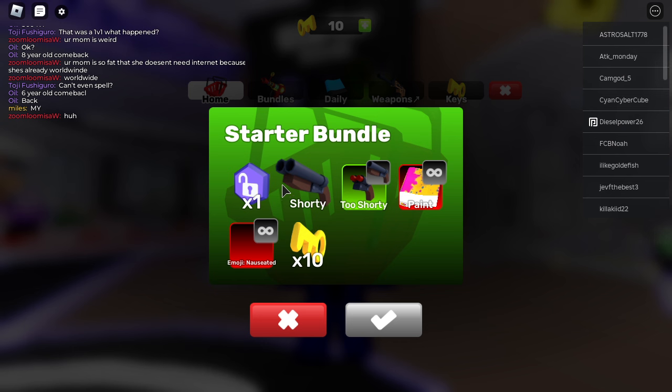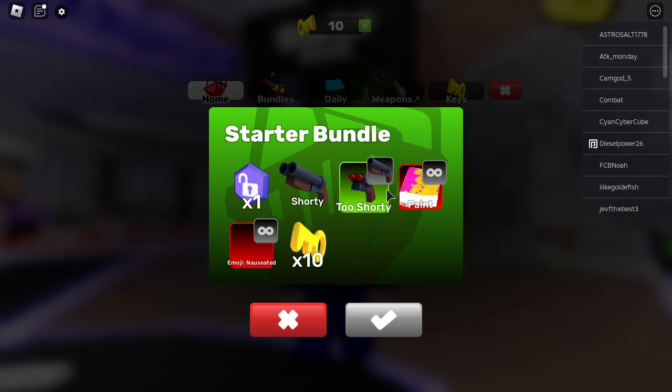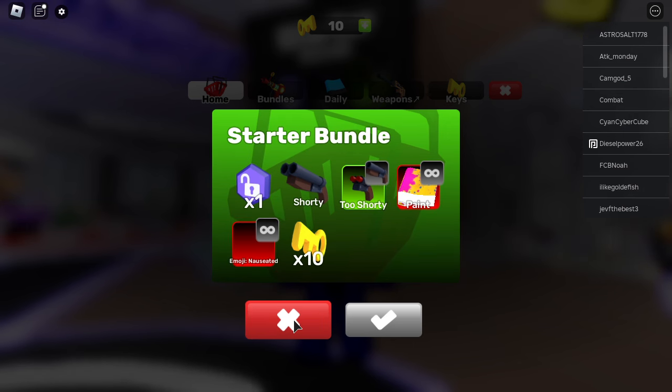This is the free unlock — you can use it on anything you don't have. The sniper is good, obviously one-shot headshot, it's fun to use. I'd say get it. You get the Shorty, which is a really good shotgun secondary, but I recommend the Uzi — it's basically just an AR but secondary. You also get a paint skin for all your weapons and the charm I mentioned, plus 10 keys.